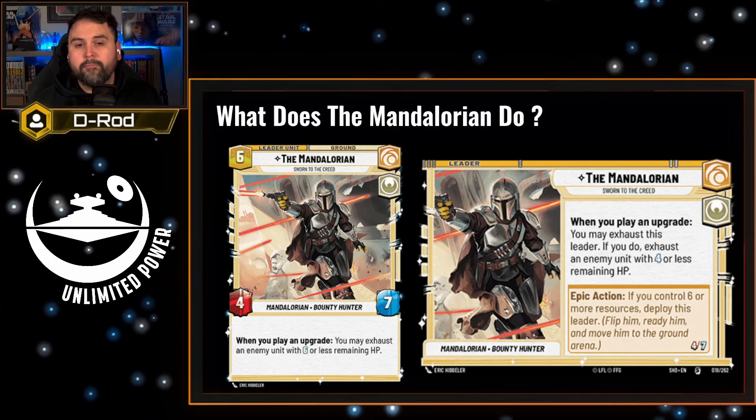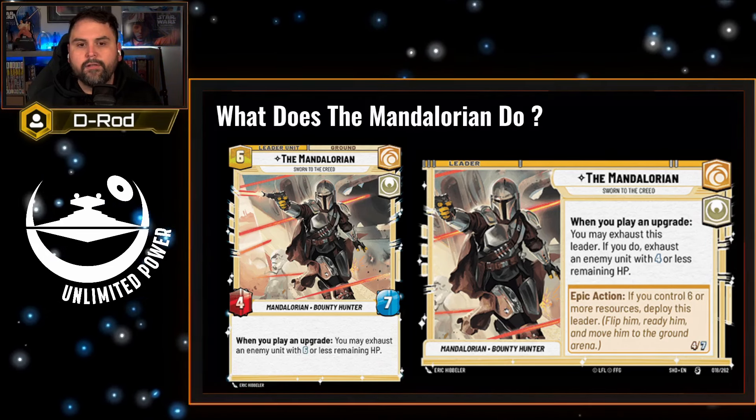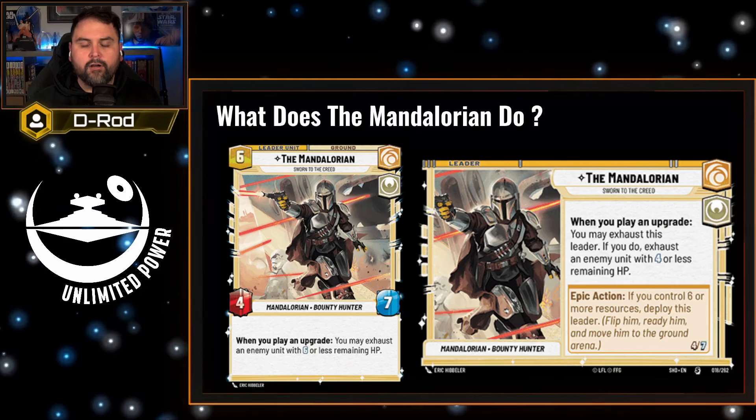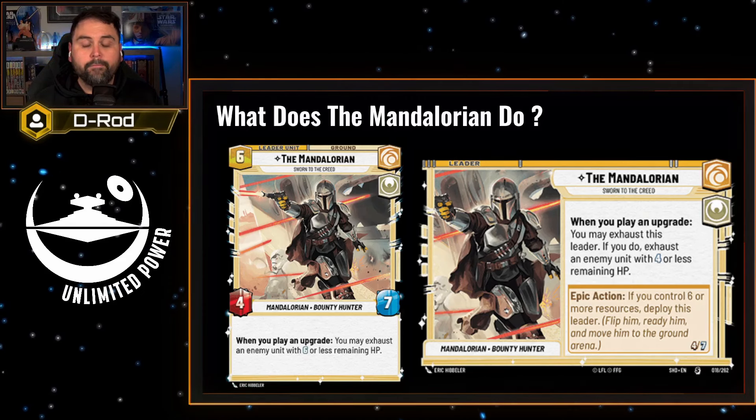This means Mando's going to play a little bit slow, and he definitely plays a little bit more of an aggressive, mid-range style. So it's better to find cards that are going to work really well with him to make his abilities work.